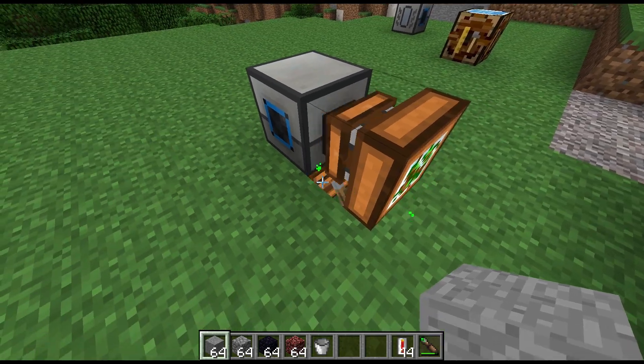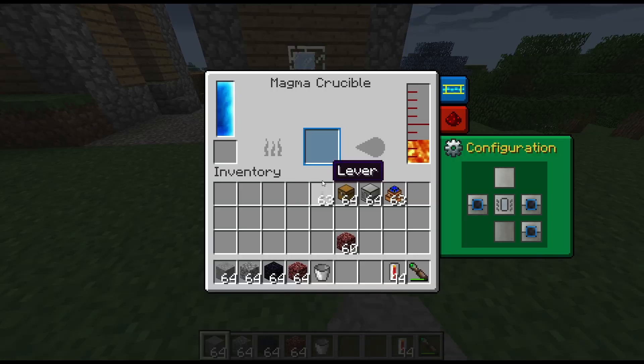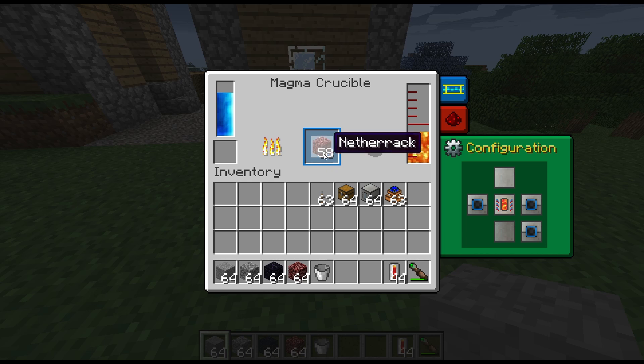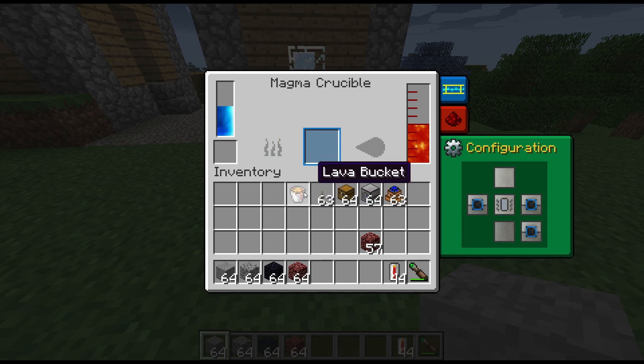Over here I've been pumping in power with two biogas engines, so it should be quite full. We can drop some netherrack in and, as you can see, it gradually processes through and gives us a bucket of lava out of each piece of netherrack. And yes, we can take a lava bucket right out of that slot.